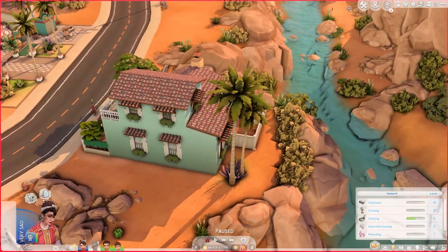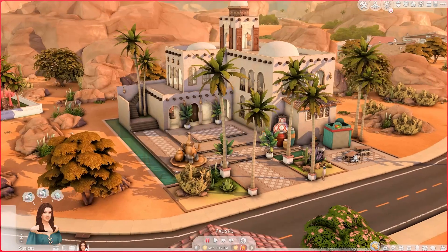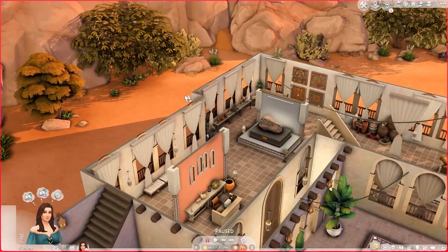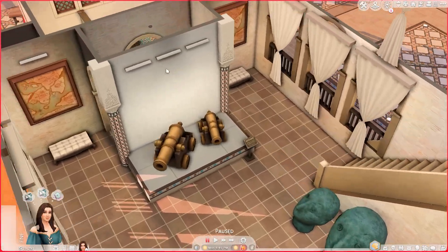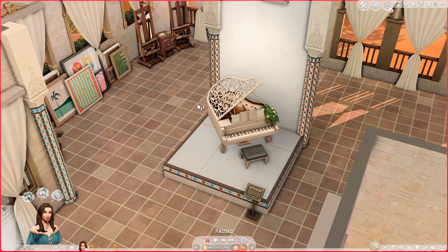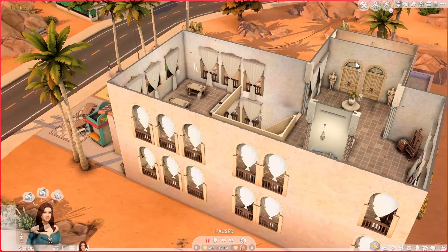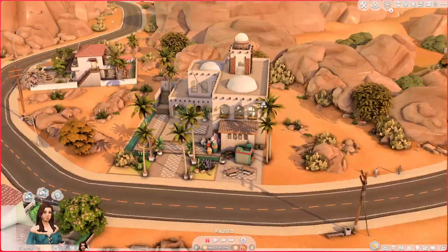We're in a museum lot — El Hadara Cultural Museum — with a Middle Eastern vibe. It's a museum so it's a bit quiet, but upstairs there's a piano as an installation, easels for a weekend painting class, and woodworking/sculpting tables where you can level up your handiness skill. There's also a bathroom. It's a simple build overall.